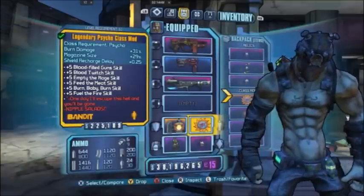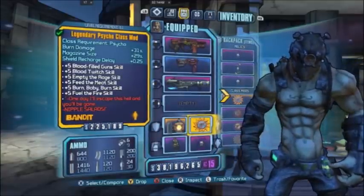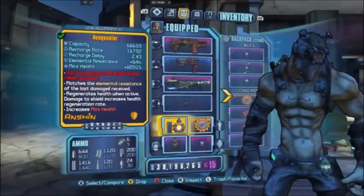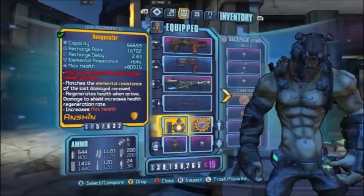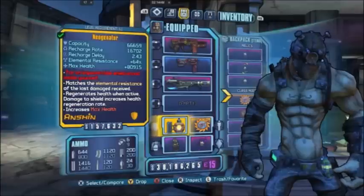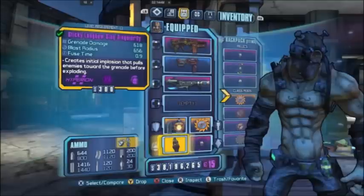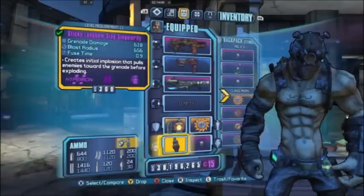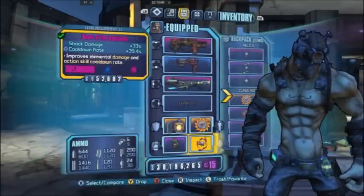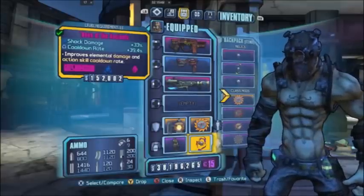The Legendary Psycho mod is a great way to up our magazine size, which is key for this build, and boost a few of the stats that we really need. The Neo Generator was a great way for me to extend my survivability throughout the fight. The Sticky Longbow Slag Singularity Grenade gets everybody in position and allows me to do the combo I'll explain further in the video. The Shock Damage upgrade greatly increases the bonus launcher's damage, allowing us to deal massive damage to Pyro Pete.